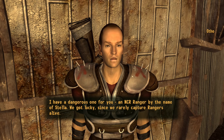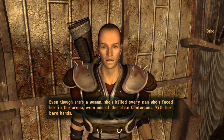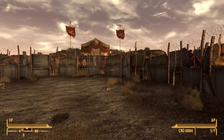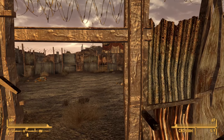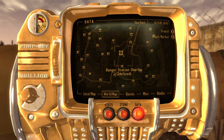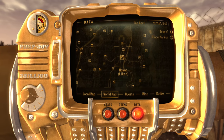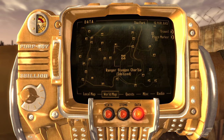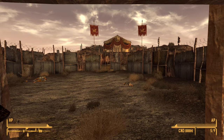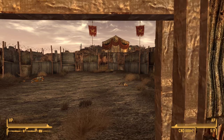I have a dangerous one for you — an NCR ranger by the name of Stella. We got lucky since we rarely capture rangers alive. Even though she's a woman, she's killed every man who's faced her in the arena, even one of the elite Centurions — with her bare hands. This is actually a little bit odd because people who know New Vegas well will know this woman is mentioned elsewhere — she's the ranger abducted from Ranger Station Charlie. The problem is Ranger Station Charlie hasn't been hit yet. Charlie stays in NCR hands until you actually speak to Ranger Andy in Novak and he asks you to check on Charlie — that's the trigger for Charlie being taken by the Legion. Anyway, let's go fight her.